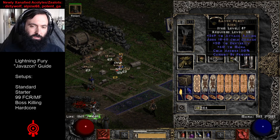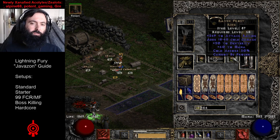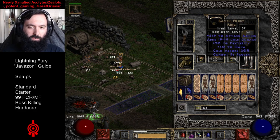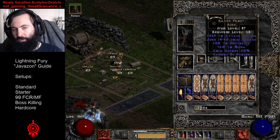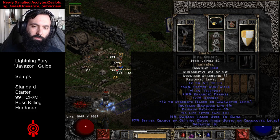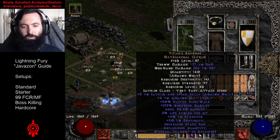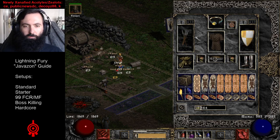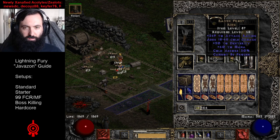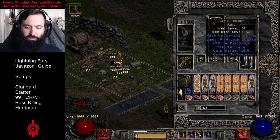You can solve being frozen by putting a Cham in your Griffon's, but then you'll have to find the rest of your attack speed elsewhere — possibly you'd be forced into using Thunderstrokes, which we will go over in one of our variants. Ravenfrost here has very sick stats overall.